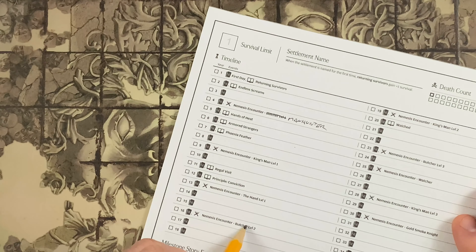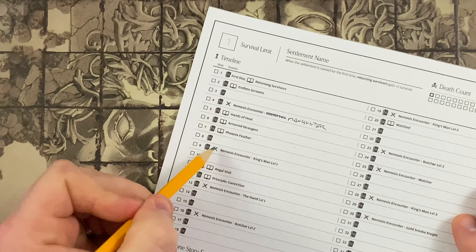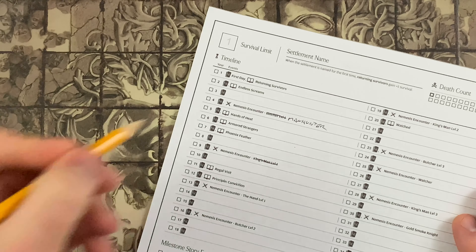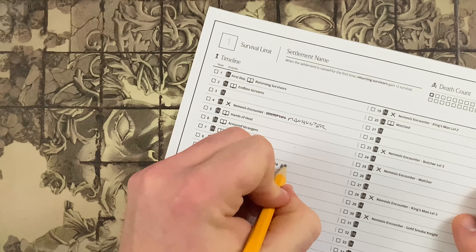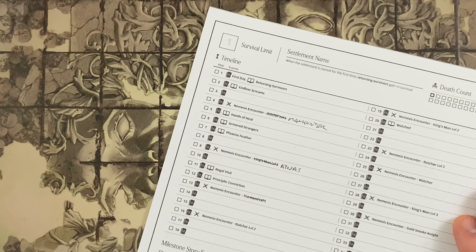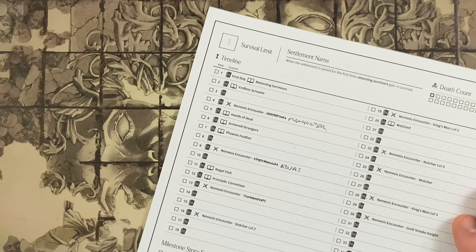You can also adjust your nemesis monsters. The Butcher is a node 1 nemesis, so you could replace the Butcher with the Manhunter. Then we've got the Kingsman, a node 2 nemesis, which you could replace with Atnas. The Hand is a node 3 nemesis and there are currently no other node 3 nemesis monsters, so you'd probably need to leave the Hand — or potentially replace it with the special nemesis the Lonely Tree, but it is the only node 3 nemesis currently available.